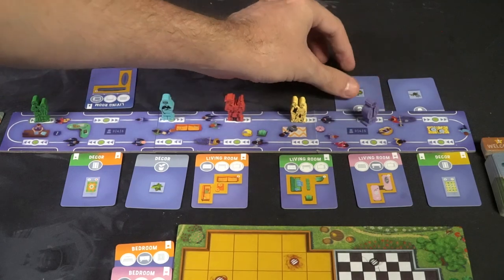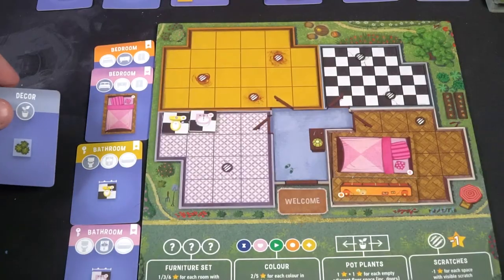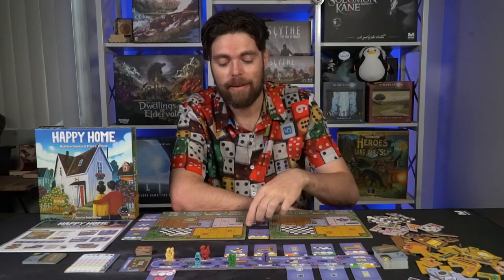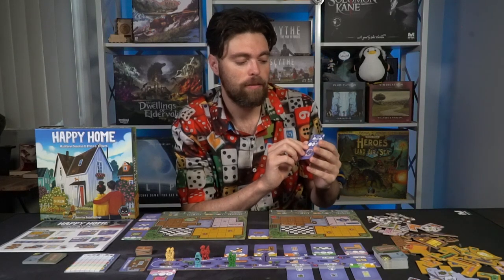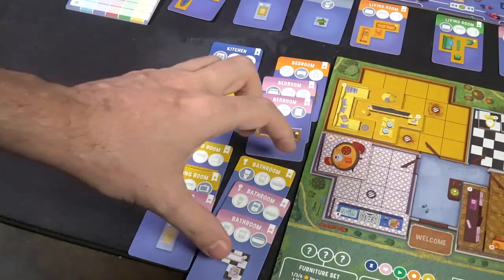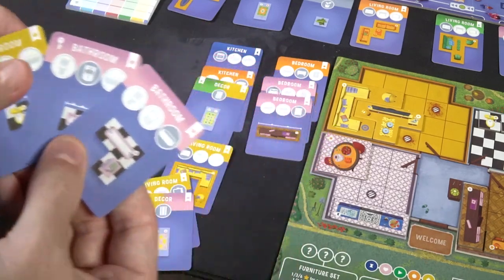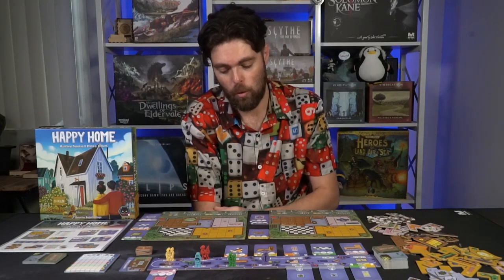A few notes about room placement: you cannot flip tiles when placing them, and some have requirements like placement against a wall. There are also spaces with scratch marks that you want to cover up — if you don't, you'll lose points at the end of the game. You can place whatever you want in rooms, but you'll score points for having unique complete sets of cards at the end. For example, the kitchen wants a stove, a cutlery board, and a table — scoring six points for all three, three for two, and one for one.